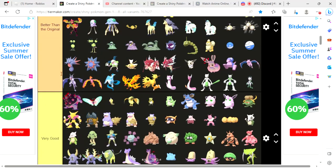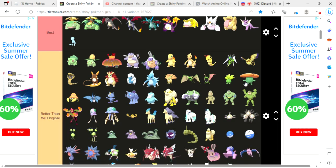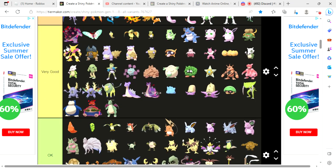Here's one last look at my tier list. In the best tier we have shiny Venusaur, shiny Mega Venusaur, shiny Charizard and its mega evolutions and Gigantamax form, shiny Galarian Slowpoke, shiny Mega Gengar, shiny Lickitung, shiny Vaporeon, and shiny Mew. In the better than original tier, all of these shinies — including some Alolan and Galarian forms — are better than their original forms. Like regular Grimer, Alolan Grimer, Gastly, and more.